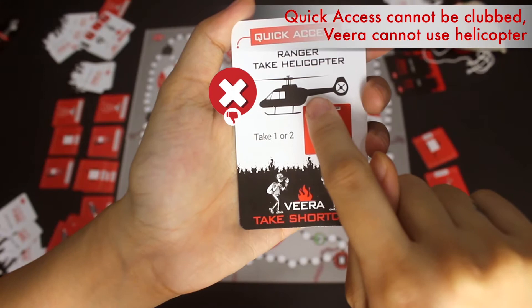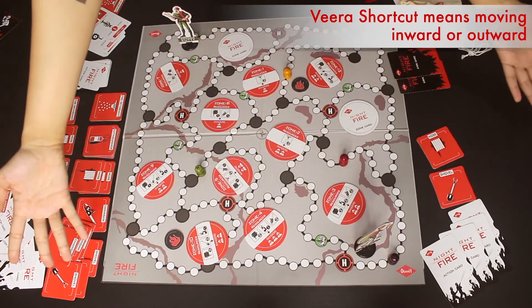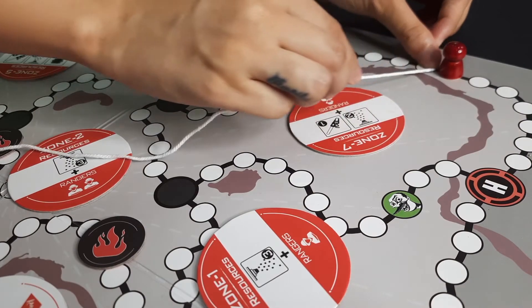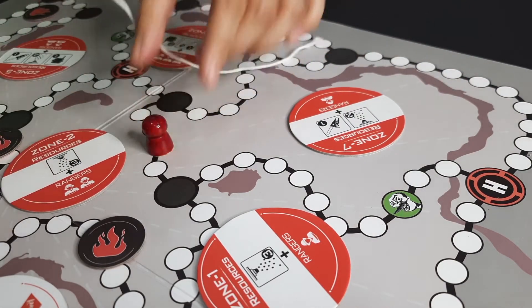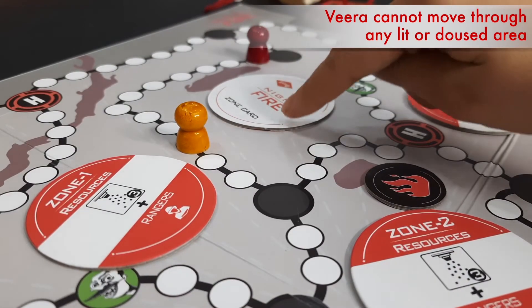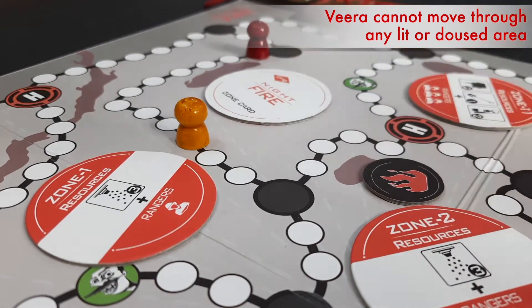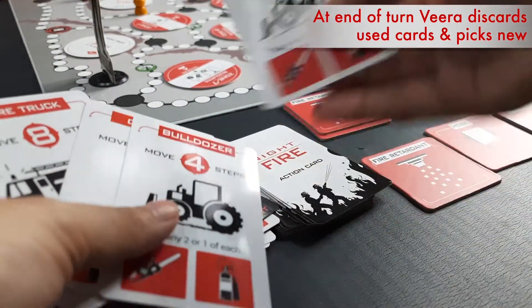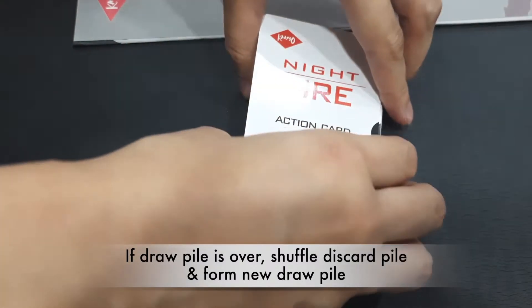Veera cannot use the helicopter. The shortcut is that Veera can move radially inward or outward based on the lines on the board, and a string can be used to see the exact point where Veera will land. Just remember, Kirak Veera can never move through any area which has been lit on fire in the past, even if it is now doused. After the move, Kirak Veera discards the used action cards and picks up one or two action cards based on how many have been played. In case the draw pile ever runs out, the discard pile can be shuffled and made into a new draw pile.